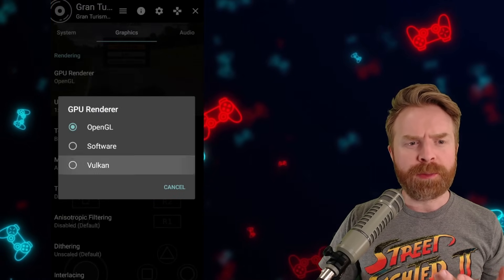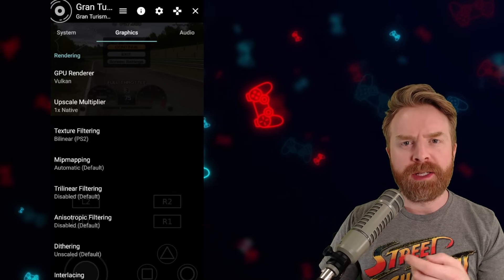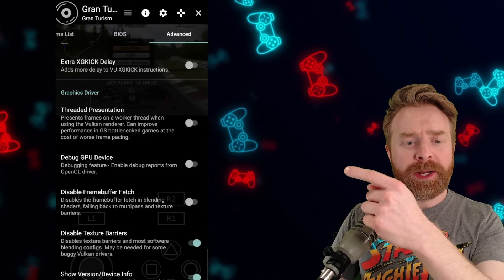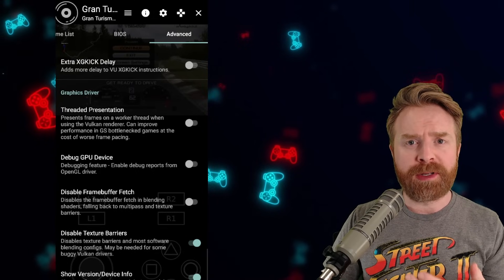On your graphics settings, if you're running into issues with OpenGL, you can always switch it over to Vulkan. If you switch to Vulkan, I would recommend turning on "Display Texture Barriers," and that might get rid of a ton of graphical issues.